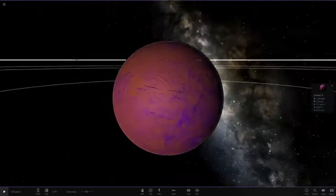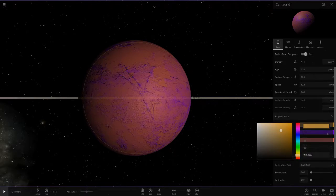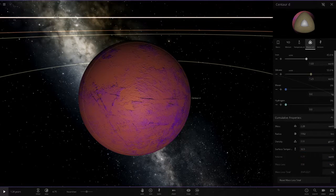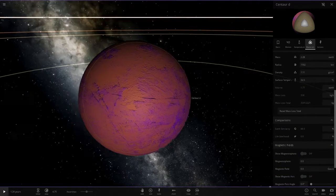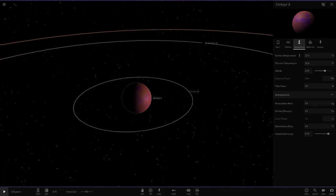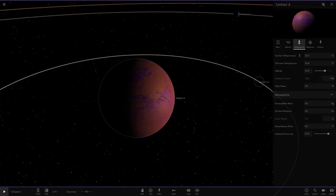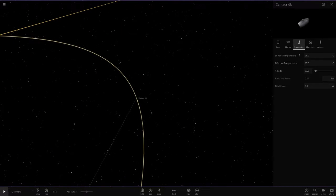Next up we've got Centaur D. This is a pink one. No atmosphere here but a very nice mix of pink and orange-yellow color. Similar to Earth in mass and radius, similar composition. Earth similarity is 88 but no life since it has no atmosphere. It's quite hot at 32 degrees — it sort of reminds me of a hot version of Mars.